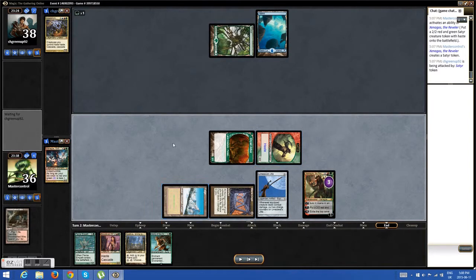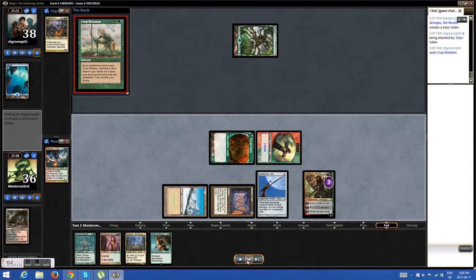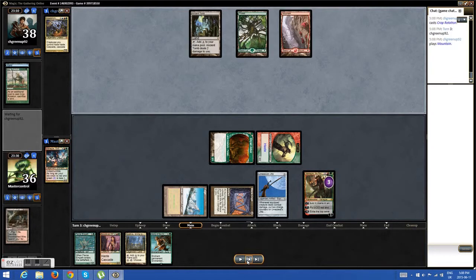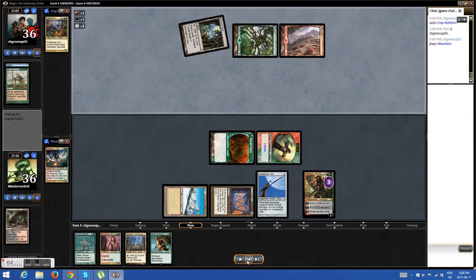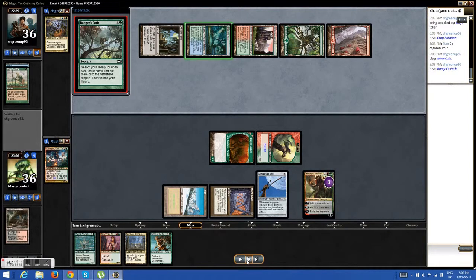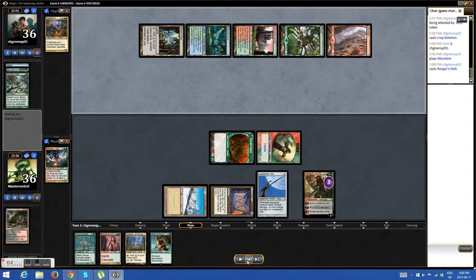On my turn three I'll have one, two, three, four, five, six mana because I have a mana rock in my hand. Then I see Crop Rotation for Ancient Tomb — that's what I'm used to seeing in a Wanderer deck, so now I'm getting a little afraid. He drops a Skyshroud Claim.